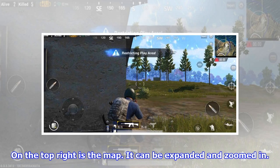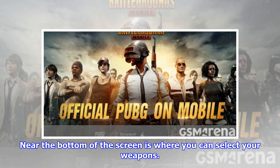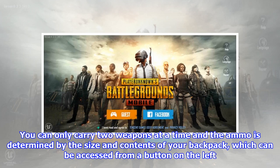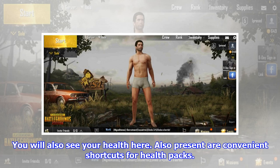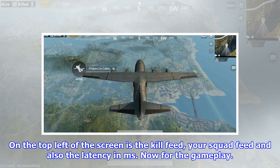On the top right is the map, which can be expanded and zoomed in. Additional controls let you sprint, choose camera angle from left to right shoulder, and enable or disable sound and mic. Near the bottom of the screen is where you can select your weapons. You can only carry two weapons at a time and the ammo is determined by the size and contents of your backpack, which can be accessed from a button on the left. You will also see your health here, along with convenient shortcuts for health packs. The backpack UI has been modified from other platforms and is a lot simpler here. On the top left of the screen is the kill feed, your squad feed and also the latency in milliseconds.